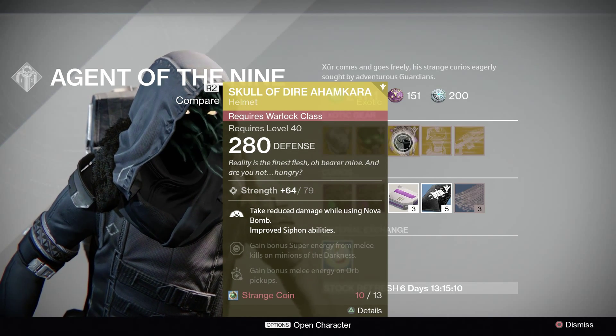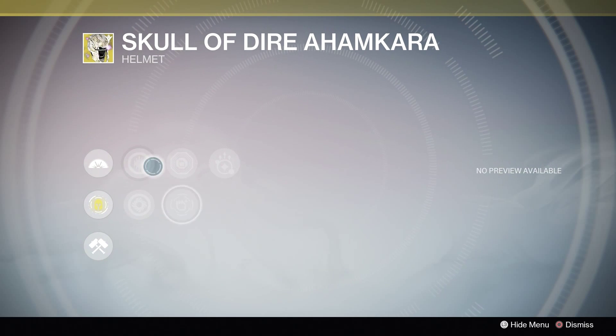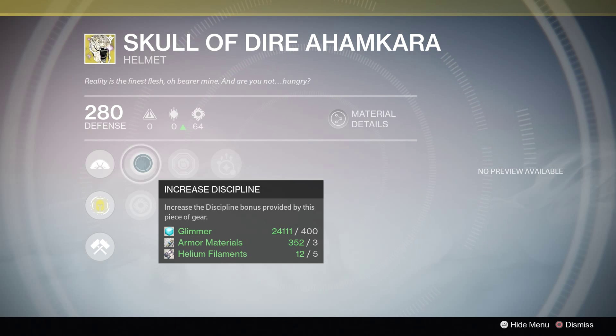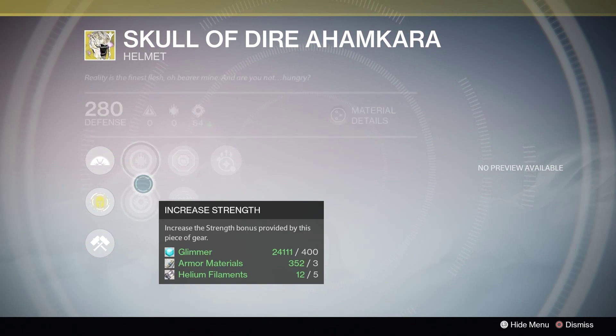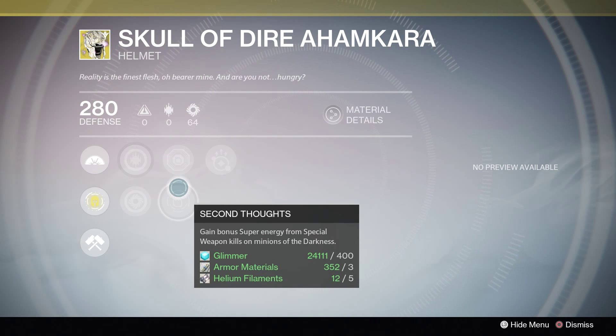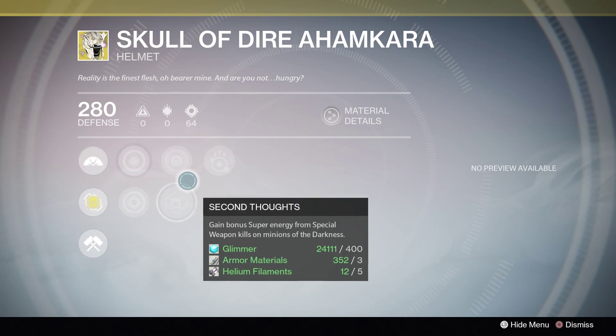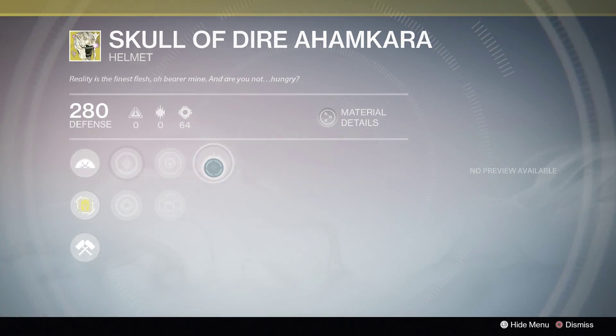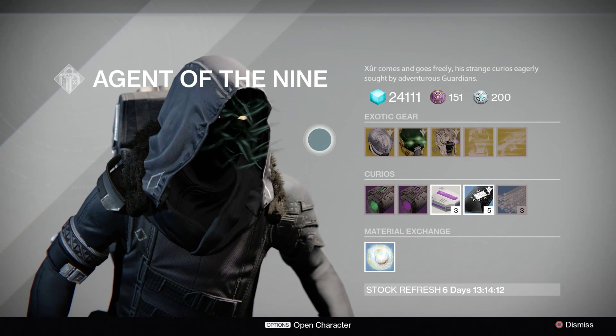And we've got the Skull of Dire Ahamkara for Warlocks. This is more of a PvP helmet than PvE. We've got Delusions of Grandeur — you take reduced damage while using your Nova Bomb and improved Siphon abilities. You've got an Increased Discipline and Strength roll, so you can work it between getting your melee or grenades quicker. Hands-On gains super energy from melee kills on minions of the Darkness — not just general kills. Second Thoughts gains super energy from special weapons instead of heavy. And Invigoration gives bonus melee energy on orb pickups. It all seems geared around Voidwalker melee abilities — being able to use them more often and create more damage.